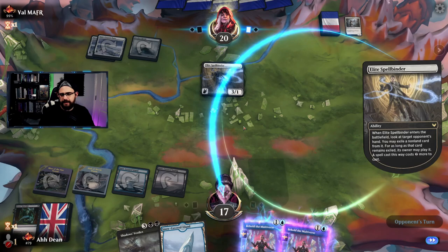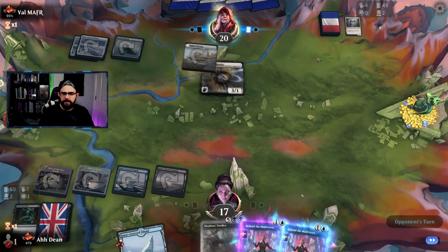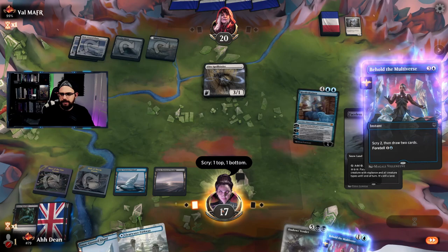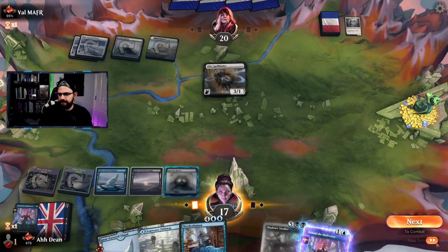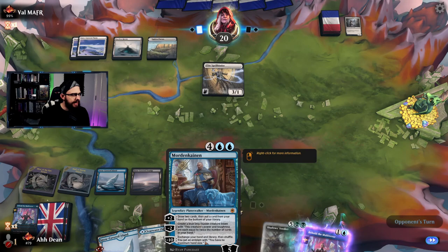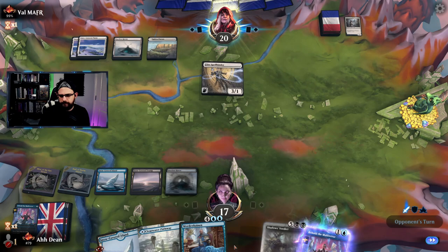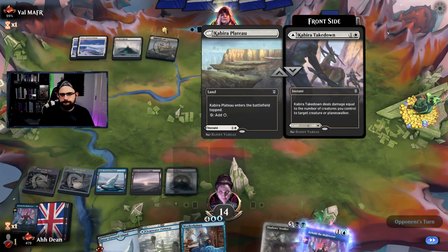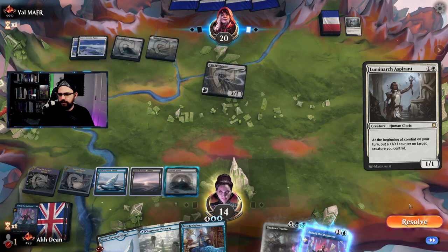Spellbinder takes the Shadow's Verdict, but at this point we don't really need it — they can have it. Behold the Multiverse — I'll take a snow land but not really what we want. Let's play the Faceless Haven and pass. For seven mana we'd be in trouble. Shadows Verdict in a couple of turns. We've got Mordenkainen — the 'modern canaan' as I keep saying — creates a blue dog illusion. This is the latest card we're trying in the deck; we did have an extra Onyx previously.